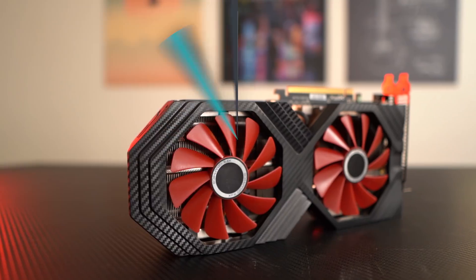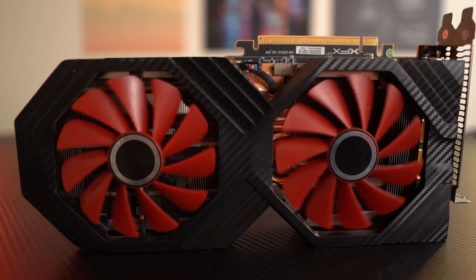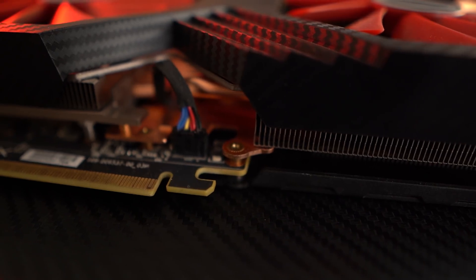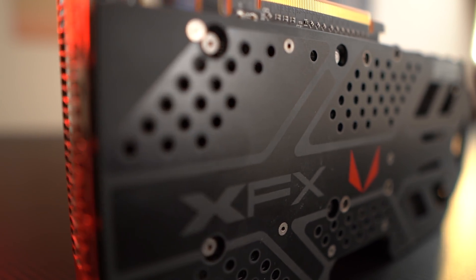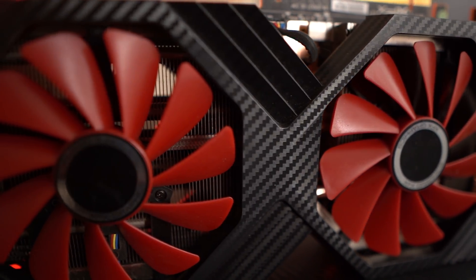Vega 56 launched a while ago at $400, coming in with 56 compute units and eight gigabytes of HBM2, which made it very expensive. It's running on the old GCN architecture, which made it hot and loud and really only good for mining. It was also really difficult to produce custom coolers for because of the fact that they used HBM2 but AMD didn't properly smooth the stacks. So this card only got custom versions — by the likes of XFX, Sapphire, or ASUS — about nine to ten months after Vega initially launched.